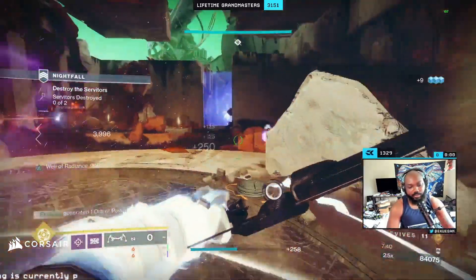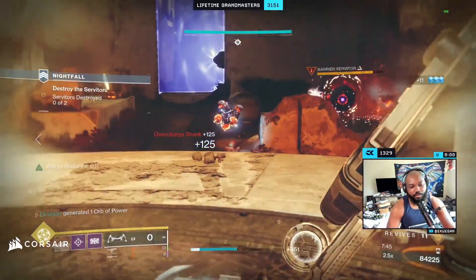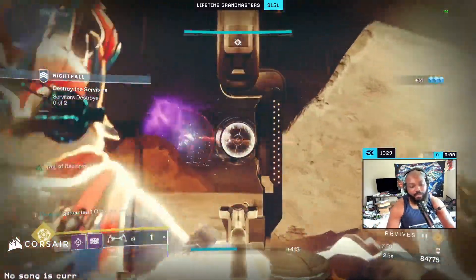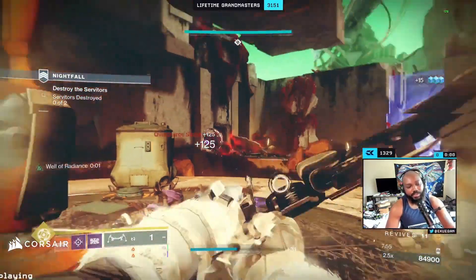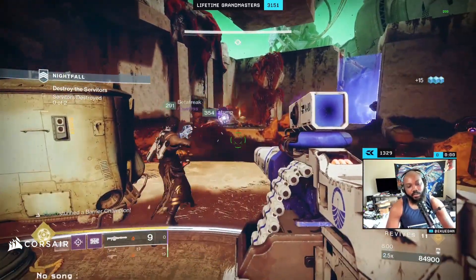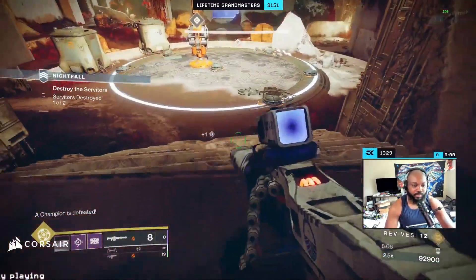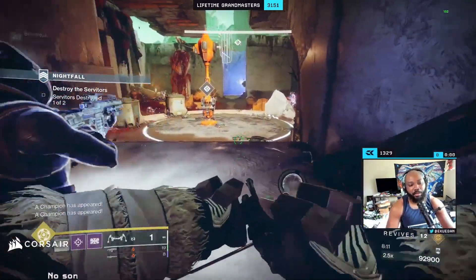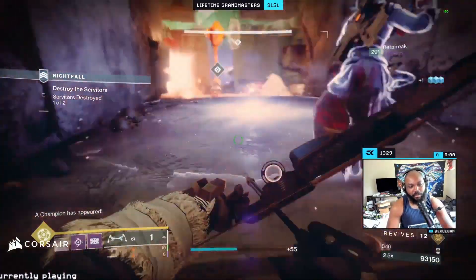Remember when you're in the wall it counts as a super and you can shoot anything tied to the servitor. Once all these guys are down, our main focus is the servitor on the left side. Once he's dead, that's when we retreat, because now three champions are coming in. I'm going to pop my super in front — if you have a wall, place it right here at the bottom of the stairs.